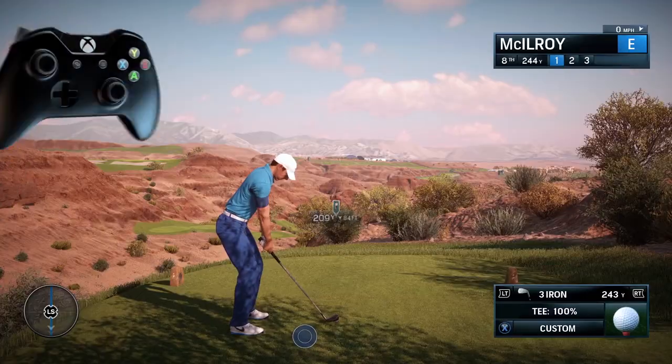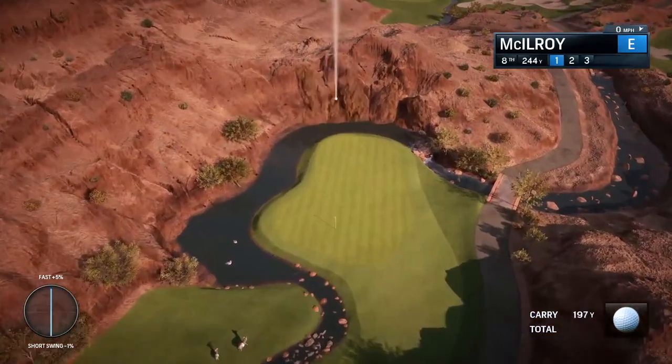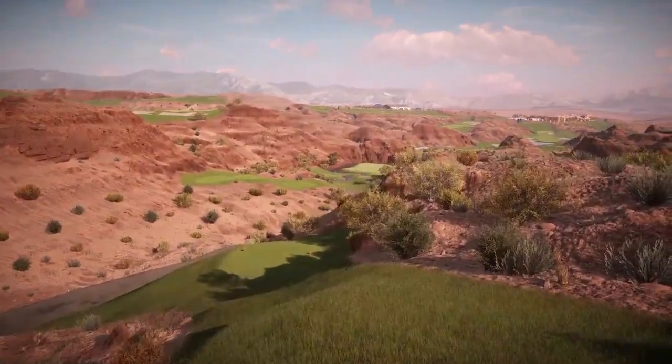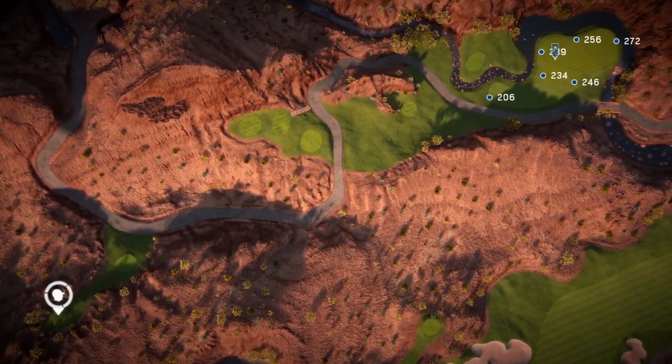Tour offers the most authentic way to play, taking both your backswing length and follow through speed into account. The Tour swing mechanic prohibits you from zooming in on your target, so you'll need to take advantage of the new hole map for course navigation, delivering a truly authentic experience.